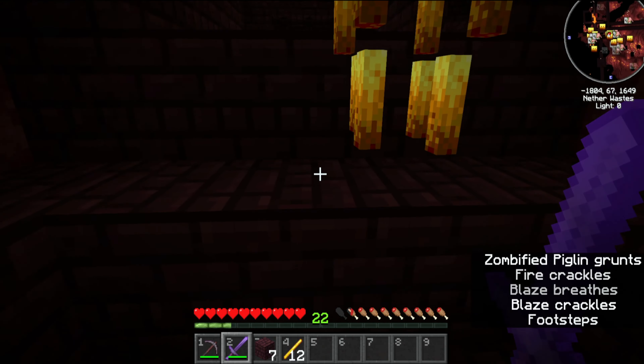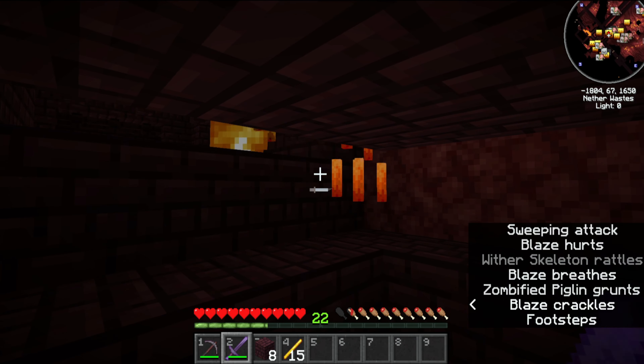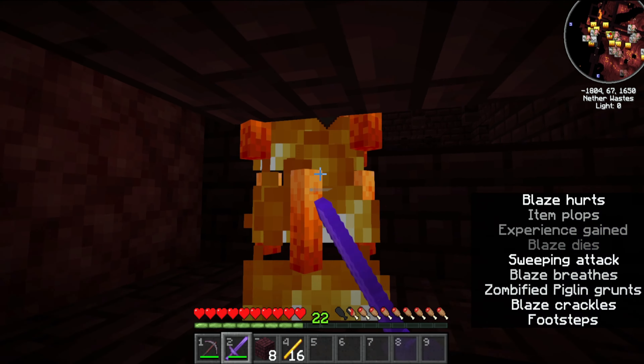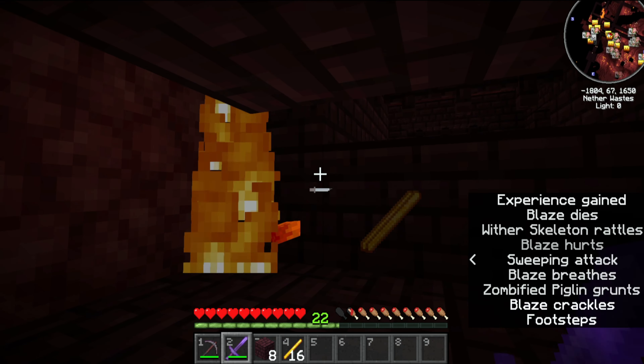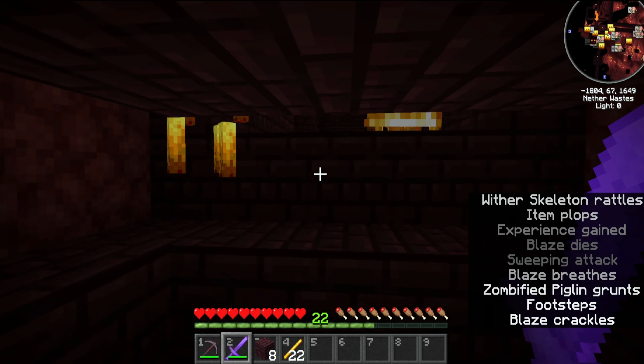That's it. That is all it takes. No building, no lava streams, no redstone. The blaze will spawn, float around, and then fall into your little trap. Because they are one block higher than you, they will not see you as long as you stay in the center of the opening you have made.